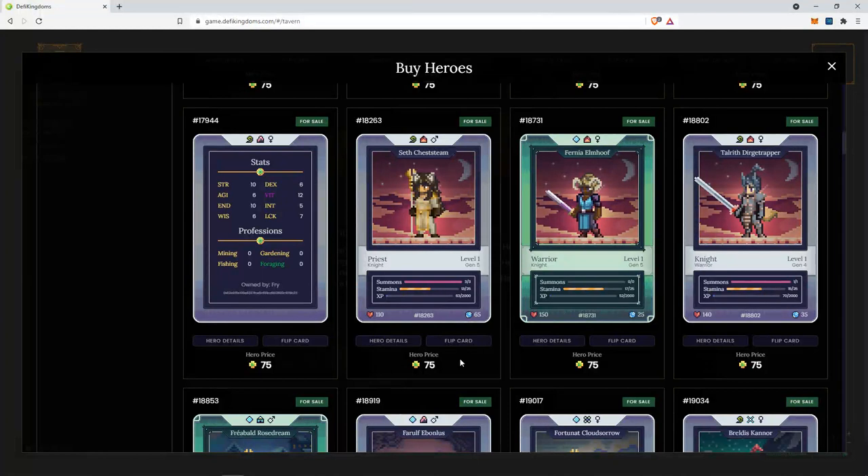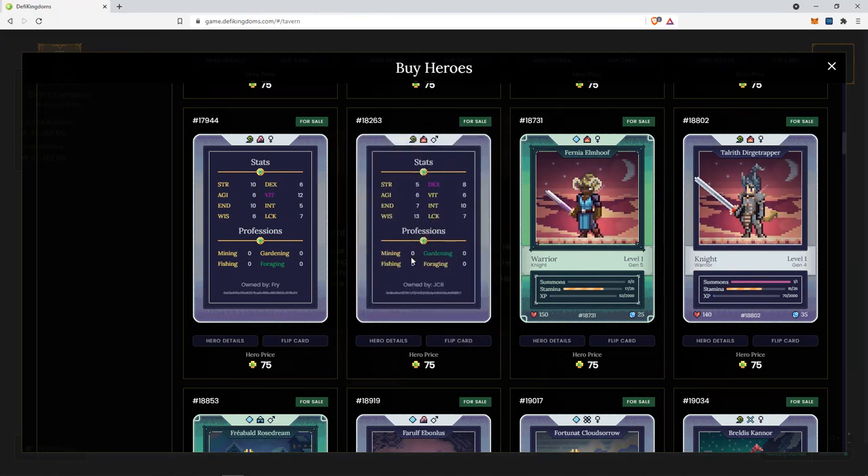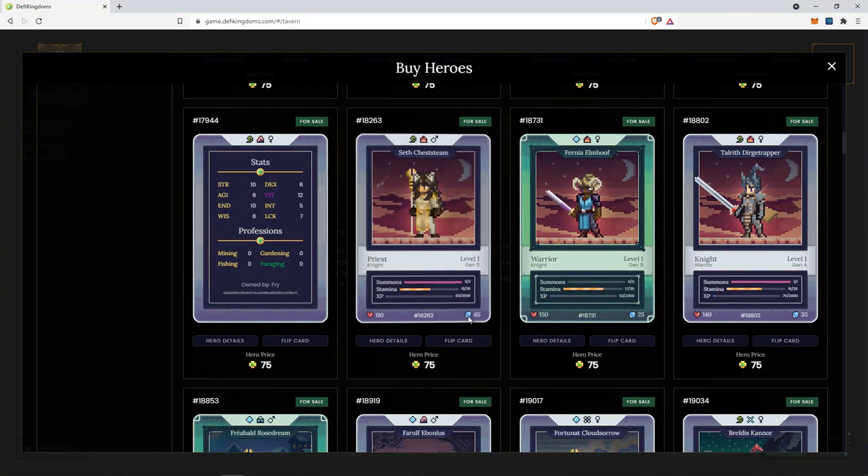In other situations, for example just a few days ago, the floor price of even a common was about 175 to 200 jewels. So you have to adjust your expectation of what price is acceptable for what kind of hero based on the ongoing trend. So in this case, 75 jewels for a three-summon gen 5 priest, although it's a boosted gardening priest, is not too attractive in my opinion. So I would not be personally buying this priest.